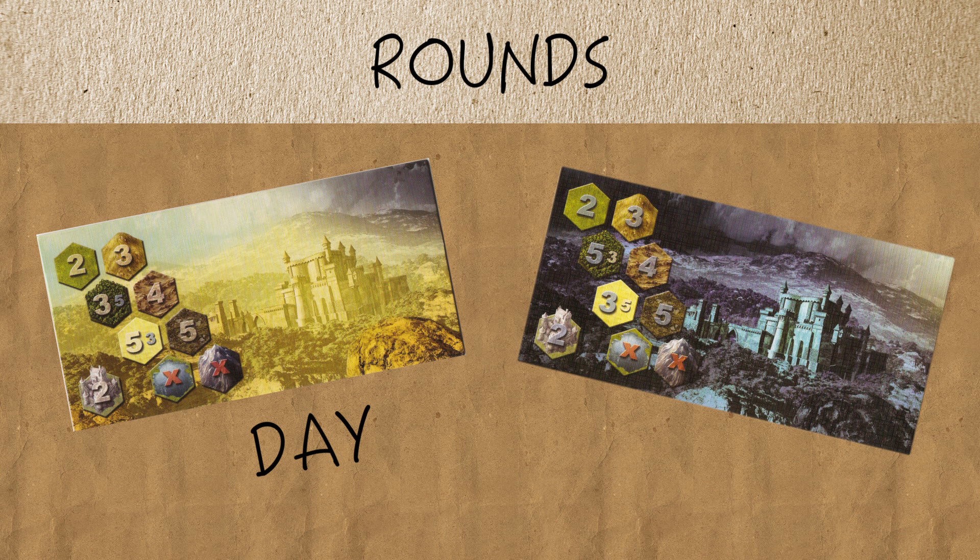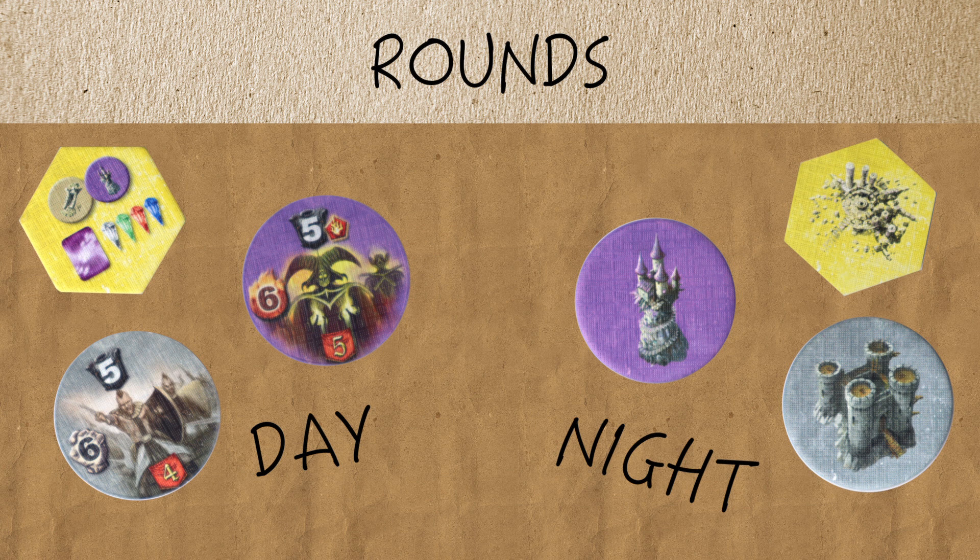The rounds are either day or night. When you end a day round, the next round will be night, and vice versa. Day and night affects things like which dice you can use, how some tokens are revealed on certain spaces of the map, and how easy or hard it is to move through certain terrain on the map. We'll cover more on this in another video.